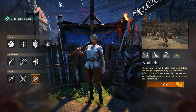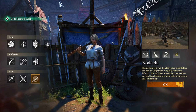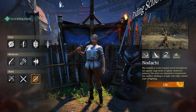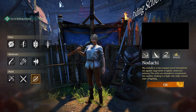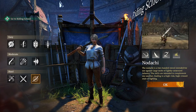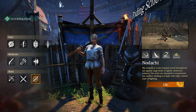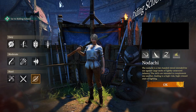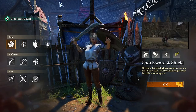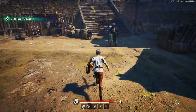Nodachi is a lifesteal samurai class. Its abilities give you lifesteal procs and your basic attacks basically heal you. I've seen Nodachis go from 5 HP back to max HP — really good for lifesteal. It's a pretty difficult class to use and is a unit killer. Now you've seen all 10 classes — choose the one you want to start with. For now, just go with Short Sword and Shield and move to the next part of the tutorial.